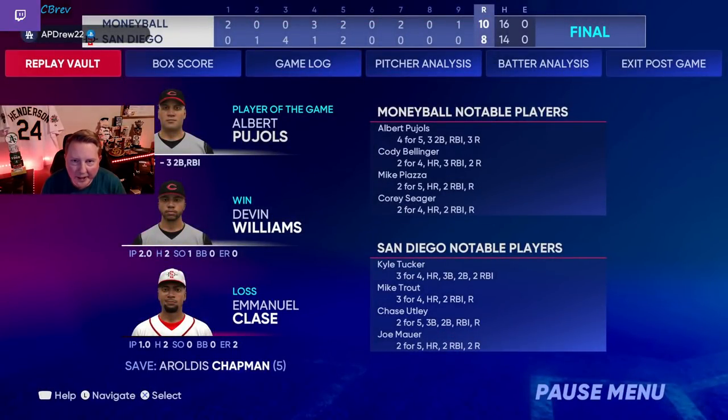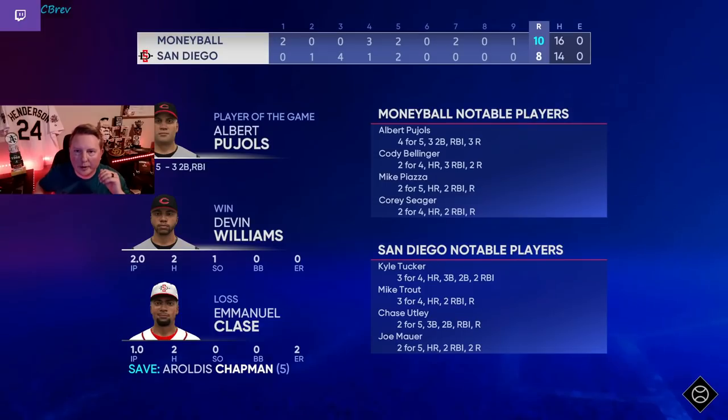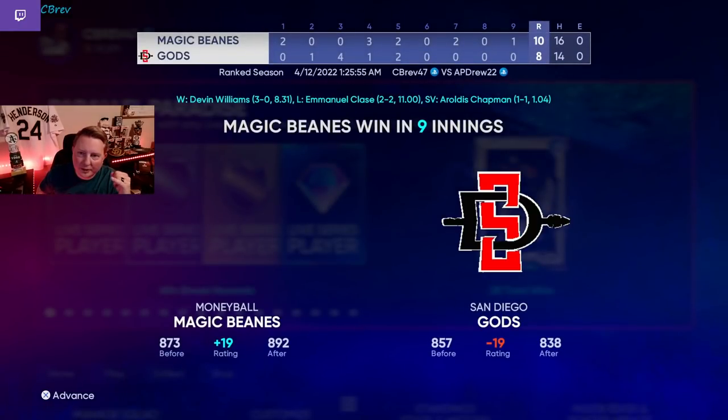Man, our pitching at the end of that game — from the fifth inning on I think we played that game almost perfectly. That was an insane game. Devin Williams gave us two innings. Chapman gave us two innings for the save. We come out on top — we're eight points away from World Series. What a game, man. I hope you guys learned so much. So excited to be making this kind of content for you guys — you guys constantly tell me that you love it. So let me know what you thought in the comments. We're going to go record another episode and hopefully make World Series and get Dontrell. Thanks for watching guys, take care. We'll see you in the next one.